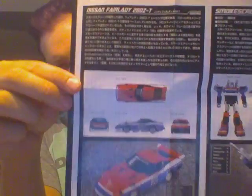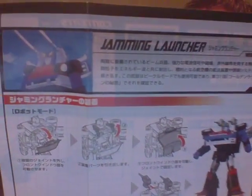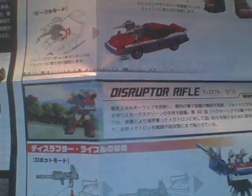What he consists of: we have his alt mode, robot mode. His shoulder things are called his jamming launcher, and his gun is called a disruptor rifle. There's his jamming launchers, and there's him using his disruptor rifle. I love how they include those cool scenes from the cartoon — some nostalgia right there.